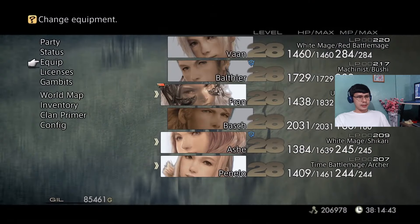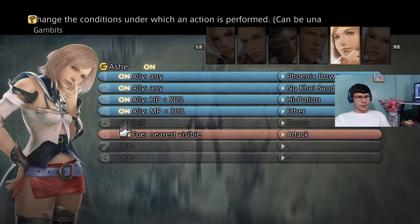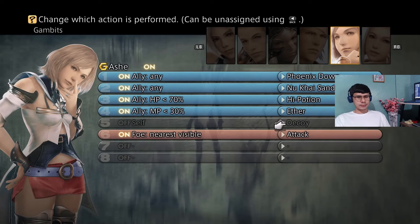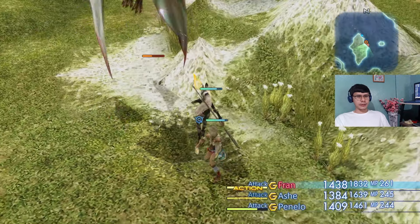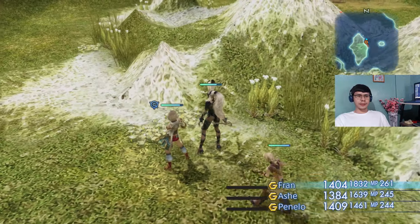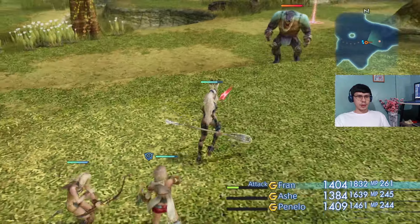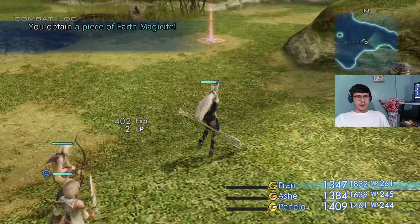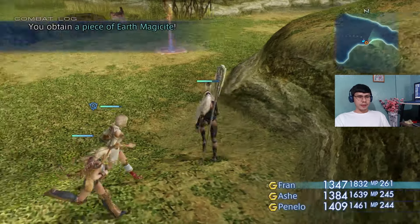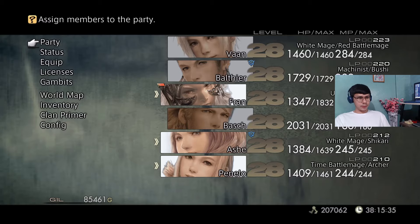Flying enemies here, so since we have flying enemies, let's have Ash use Owen. I don't think I have a long-range gambit for Ash yet — she's just going to have to be useless for this enemy. It seems Fran is pretty capable of taking it down on her own. It's those werewolf enemies — the ones that were guarding the passage to Ozmon in Giza during the dry season. Now we're pretty much capable of taking them down.